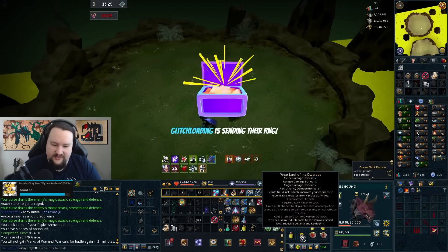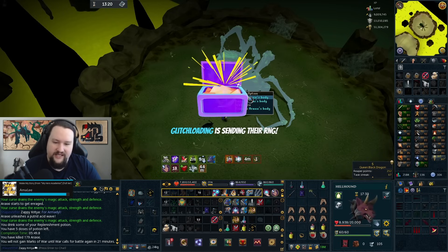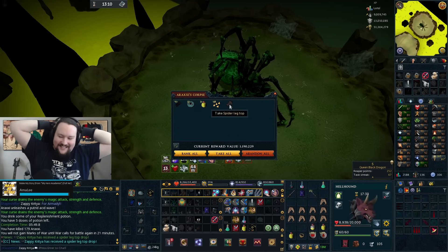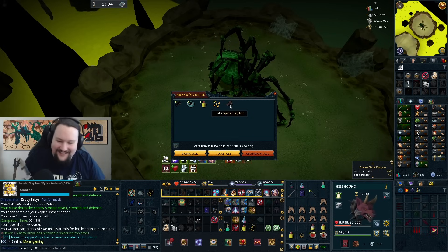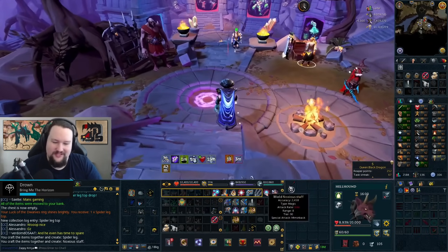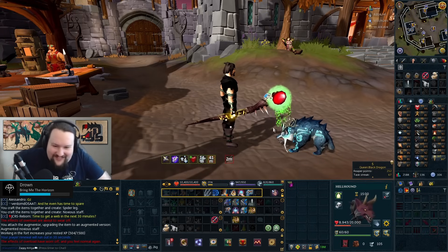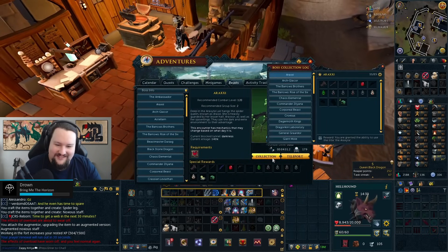Araxi can summon minions, drop a web on herself, and if darkness path is open she can drop darkness where you have to move around her to a patch of light. She's a blocking mob, so darkness here is kind of scary. Then — yes! We got it! We are done!